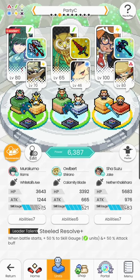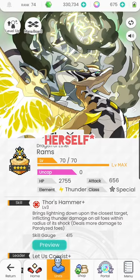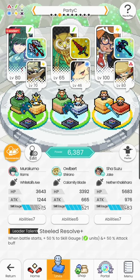This is incredible in team building as it allows a great deal of flexibility. Many times you will need to give up one thing to receive something greater. For example, I would generally want to use Rams as the leader because he provides 100% skill damage to thunder units, but Murakumo only gives 50% attack to wind units. So there's always a trade-off — you give up Rams as leader in order to receive extra buffs like the Calamity Blade +40% attack buff and weapon soul buffs during levitation, which only apply to wind units.